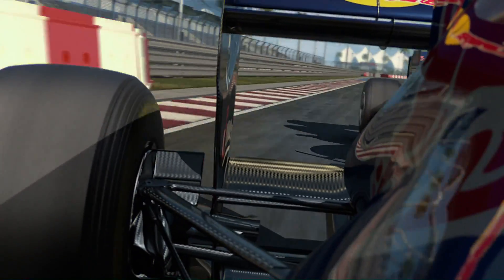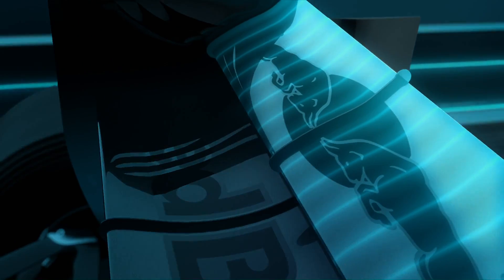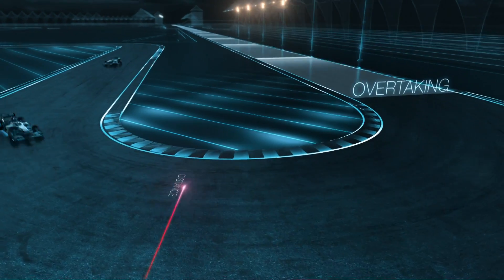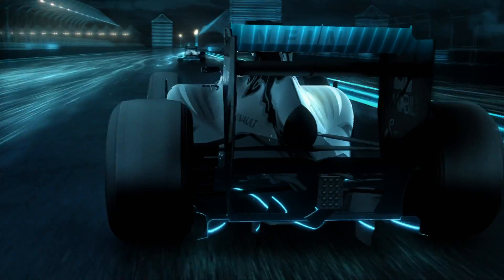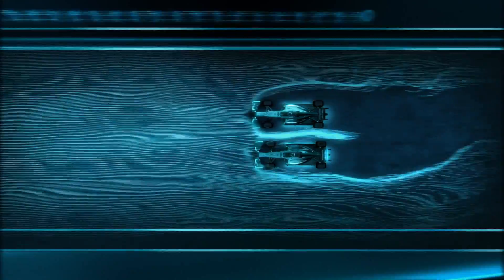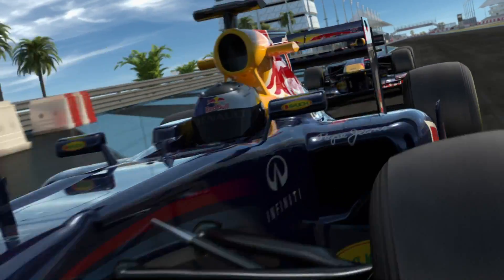Instead of the front wing, in 2011 we can change the aerodynamics of the car at the rear. We are allowed to adjust the rear wing which reduces drag, but only in defined overtaking zones and when we are close enough to the car in front. When you leave the slipstream you kind of bounce against a wall of air. The adjustable rear wing can make the car more streamlined and give you about 10 km more speed.